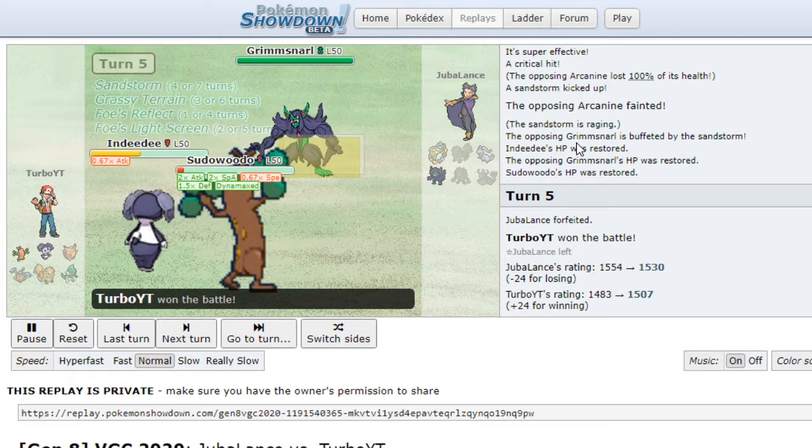Sudowoodo is OP, so strong — Weakness Policy just destroys everything, it OHKOs everything because it's so powerful. Its base moves are Wood Hammer, Rocks, and Head Smash, which have high base power. There you go, ladies and gentlemen — that is Sudowoodo sweeping my opponents. Reminder that Shiny Raids are coming here on YouTube and on Twitch, so check out my Twitch channel, subscribe, turn that bell on, and join my Discord server to get notified. Thanks for watching, and until next time, your boy's out!